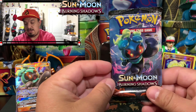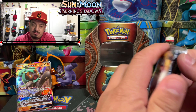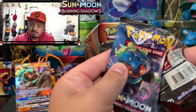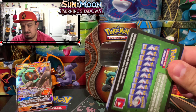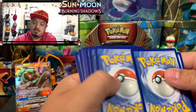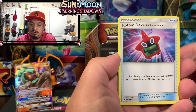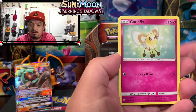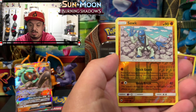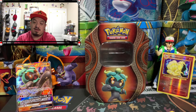On to the last Marshadow booster pack from the Marshadow tin and it's Burning Shadows. Here it goes — one, two, three, four. We have an energy card, Simipour, Raichu, Tapu Deco, Putown, Cutiefly, Riolu, Alolan Grimer, Koffing, Rapidash, and a Jolteon rare non-holographic card.